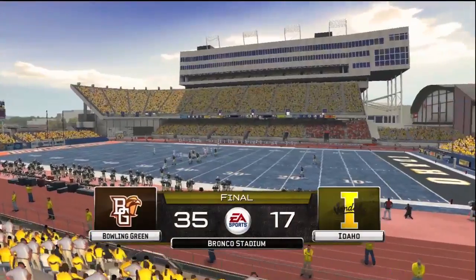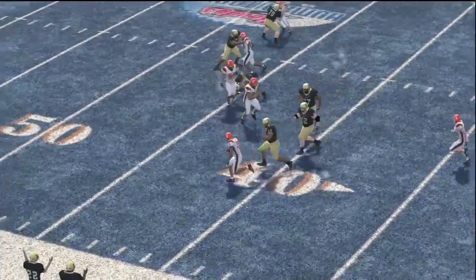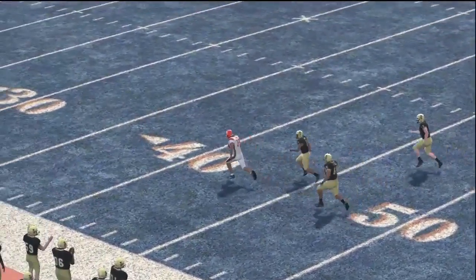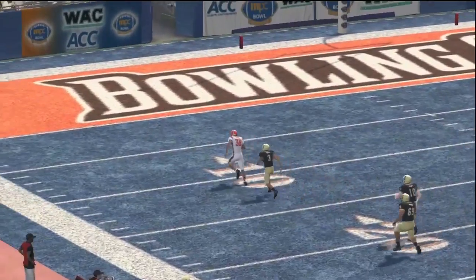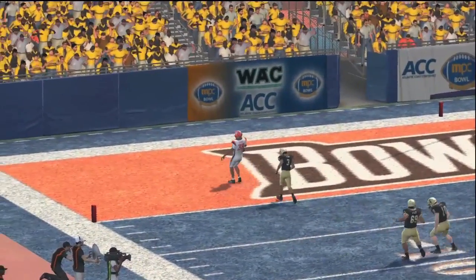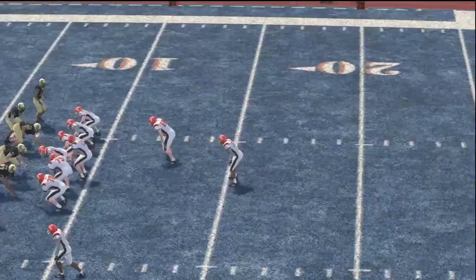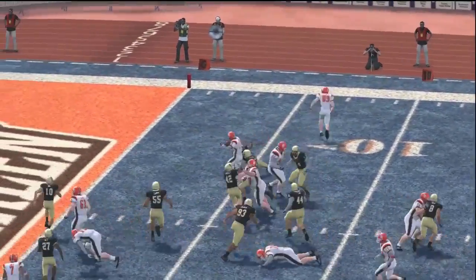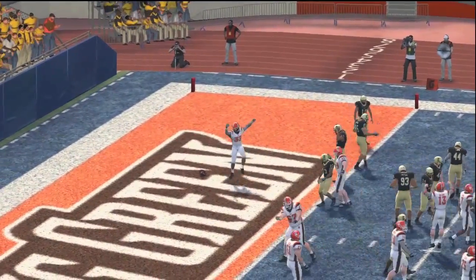And our final score: the Falcons 35, and the Vandals 17. What are your final thoughts here as we take a look at the play of the game? Well, these guys definitely got the job done today. Bowling Green didn't play their best game and they'll admit it, but this is college football where every game counts. And if you win, you're happy; if you lose, you're not — it's that simple. Folks, thanks for tuning in to another game of NCAA Football 10.